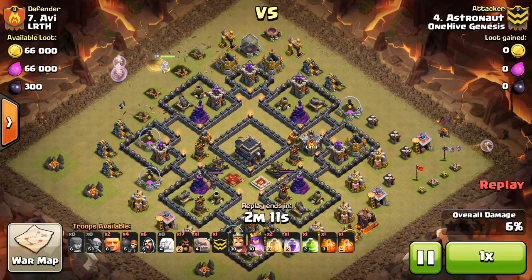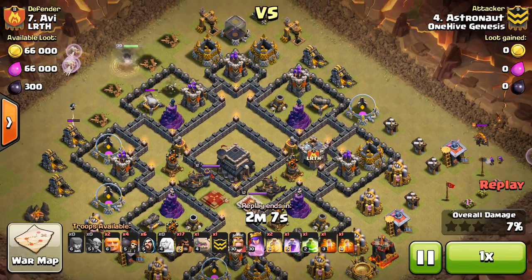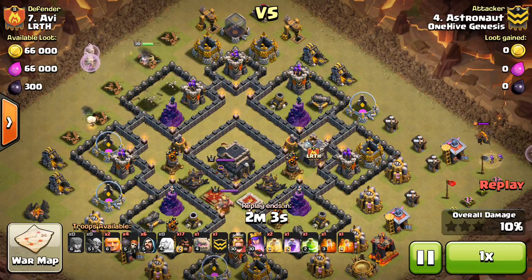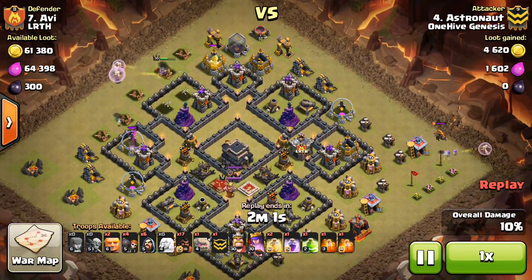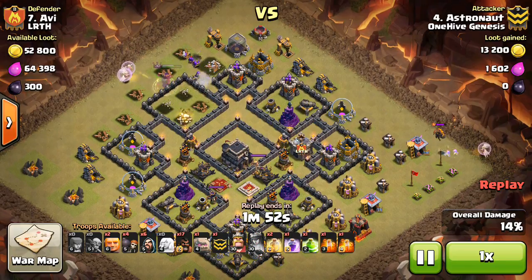Just to make it so you can do a Queen Walk a little easier — if you don't want to deal with the Queen having to beat on the Lava Hound, or if you just want to get it out of the picture for the entire attack. Because if you do it right, those two Archers are going to take pretty much all three minutes and 30 seconds to beat through the Lava Hound. It takes a while. But anyway, he starts the Queen Walk.